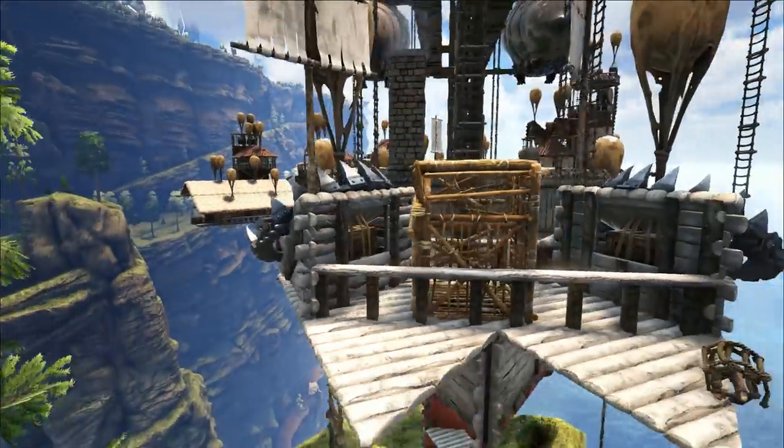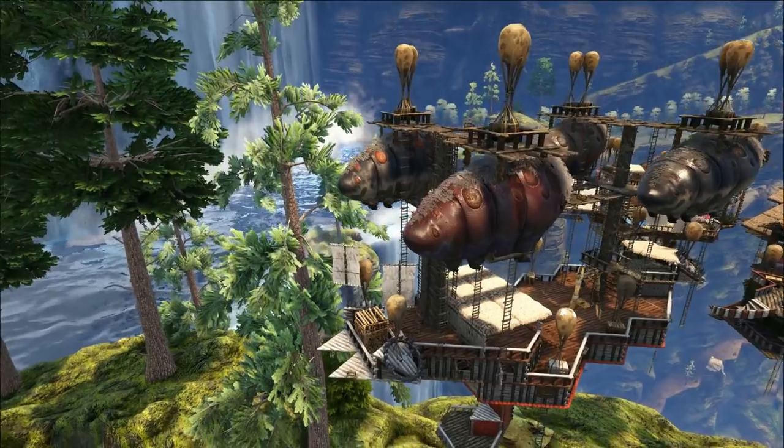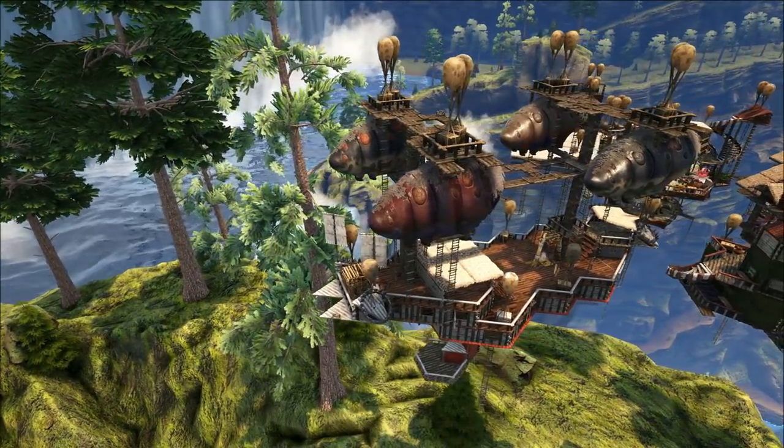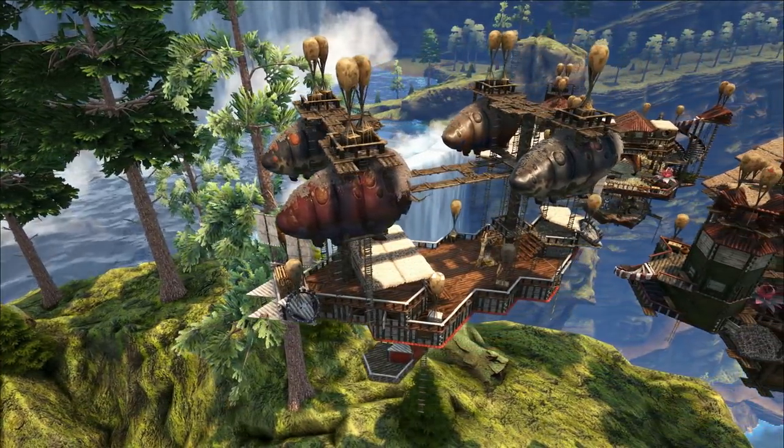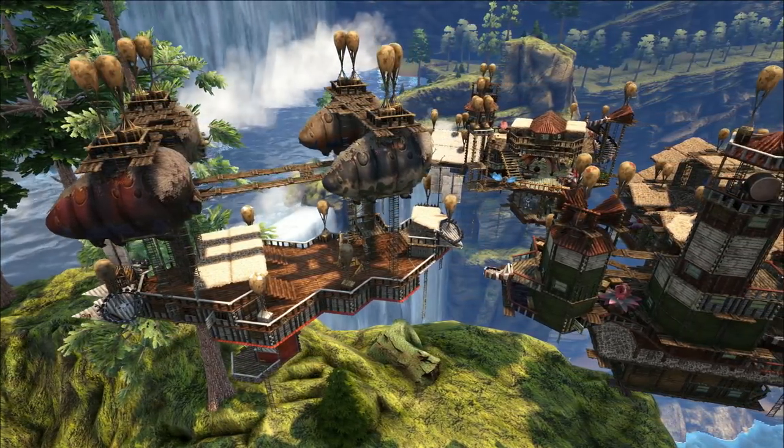I saw a pretty funny comment on Twitter — someone said fix your snap points, the slope roofs are snapping upside down. But they're actually meant to do that. All we really need now is slope triangle walls that snap upside down and the whole thing will be perfect. You could get some really good stuff built with that.